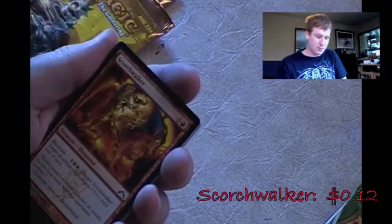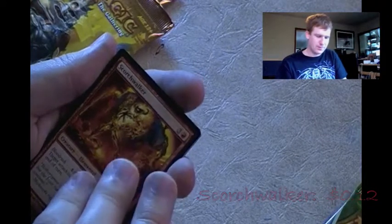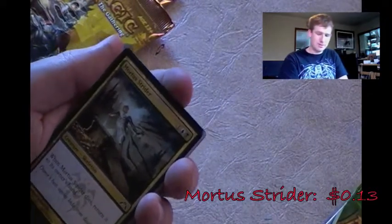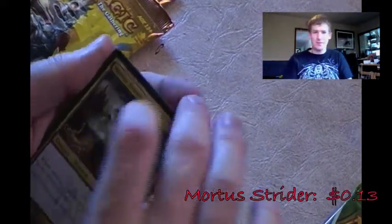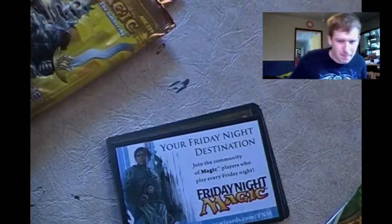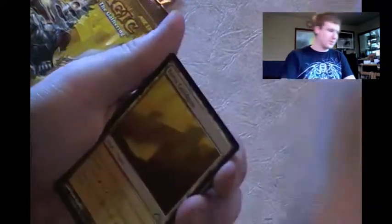My cell phone is going off - somebody actually cares about me. Just a final note on Mortis Dogs - I do have it in my Dimir deck but it's going to be swapped out anyway, so let it pass. Ruination Wurm - that's a big worm and a big mana cost too, not interested, moving on. Boros Guildgate - I don't know if I have four for my Boros deck yet, so I'll pop it to the side.